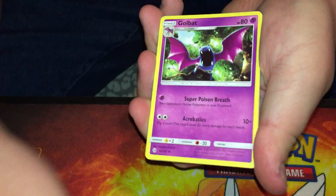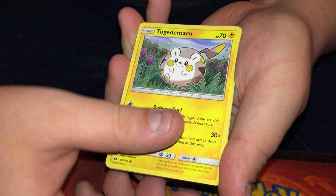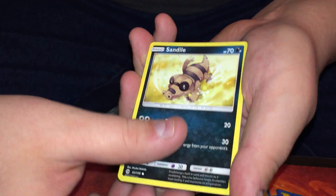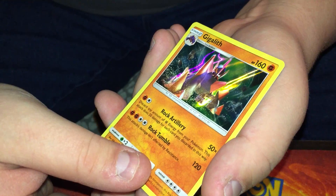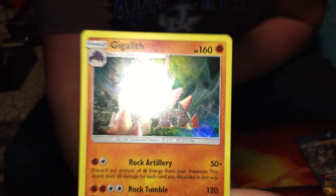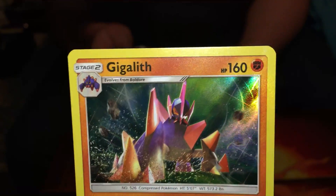Fighting energy, Golbat, Repel, Pineco, Togedemaru, Carvanha, Pikipek, Sandile, Snubbull — reverse holo Charjabug. And it's a holo — yes! Holo Gigalith! We have never pulled that before. We haven't pulled any of these holos before, actually. Compressed Pokémon — it's like a diamond Pokémon, it might be.